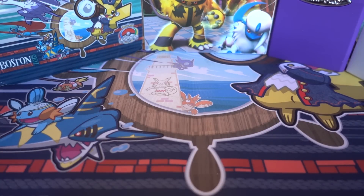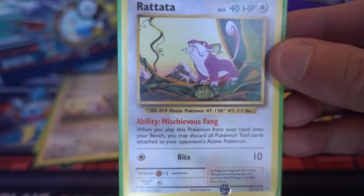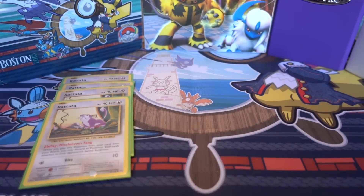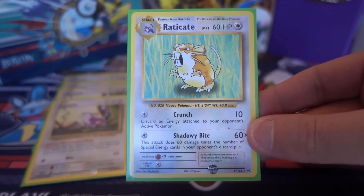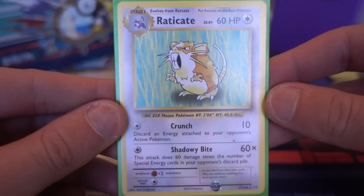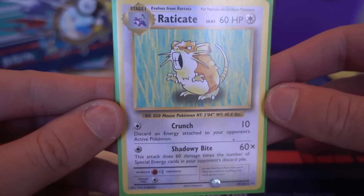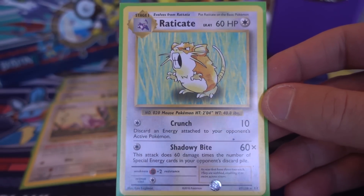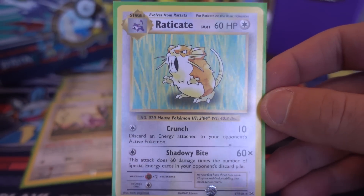We're going to start off with the Pokemon line. First we play four Rattata. When you play it down, you can discard the Pokemon tools attached to your opponent's active Pokemon, which comes in handy in a few situations. The main Pokemon of the deck is Raticate. That first attack, Crunch, for one energy you do 10 damage and discard an energy attached to your opponent's active Pokemon. The main strategy is to discard all your opponent's energy so they have no resources to attack whatsoever — it's kind of like a mill deck in disguise. The second attack, Shadowy Bite, is also really good if you're playing against a deck with special energy.